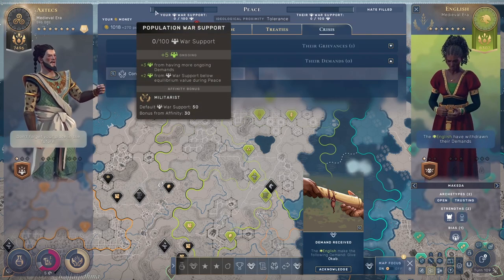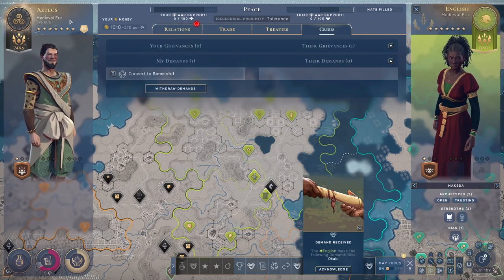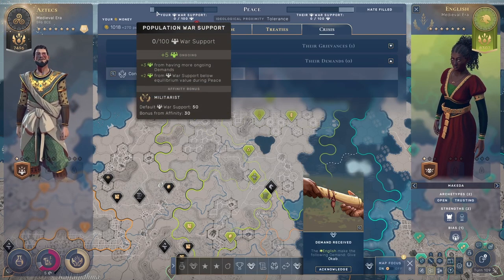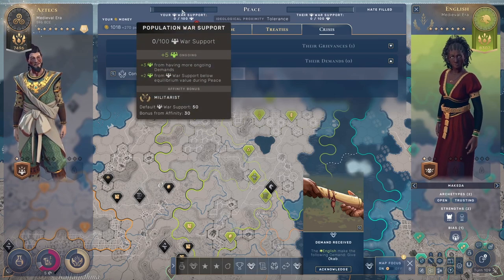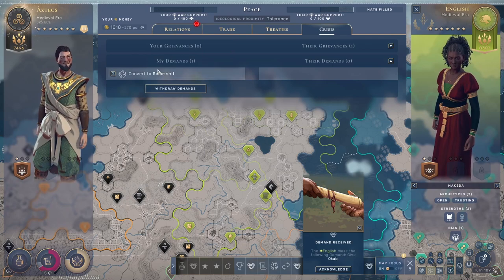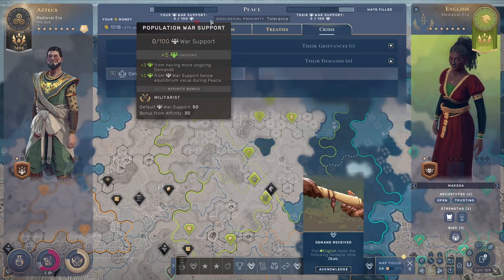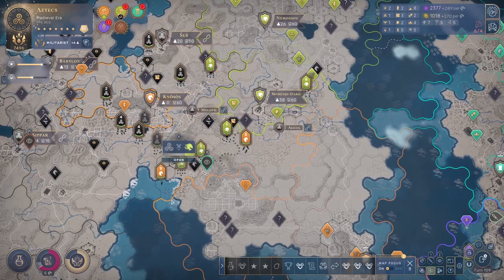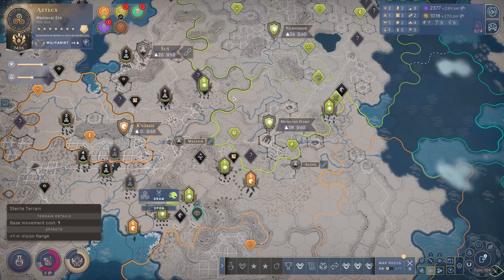During peace you get plus two war support per turn until you reach 50, or 80 if you are a militaristic culture like the Aztecs. In my case I'm also getting plus three from the ongoing demand, so that's five points every turn. That's how the war support works, that's how you increase it, and that's how the war score works.